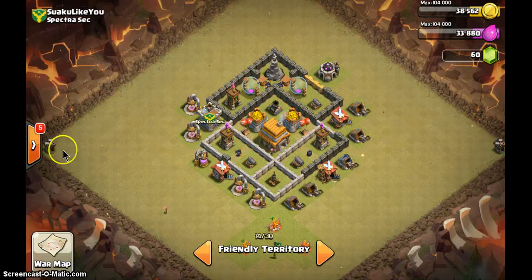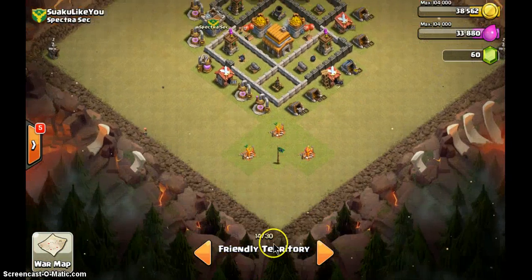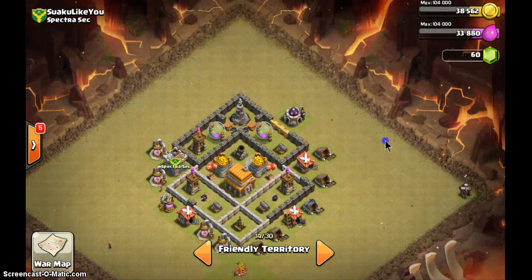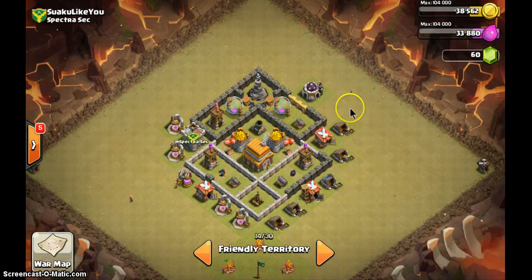Suaku's base is actually not bad — the corners have builder huts, just not at the top and bottom. Put one barracks there and one on top and it'll be much better. Move the storages outside, and the clan castle needs to be inside. Once you move those two storages out, you'll have more walls — use them to seal up here, here, and here, and your whole base will become much better.